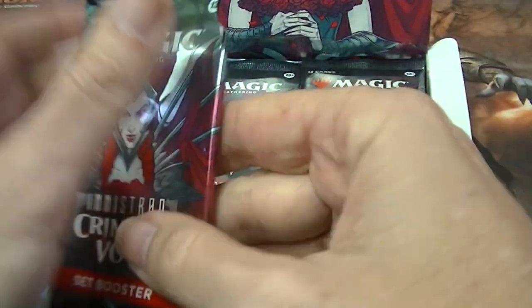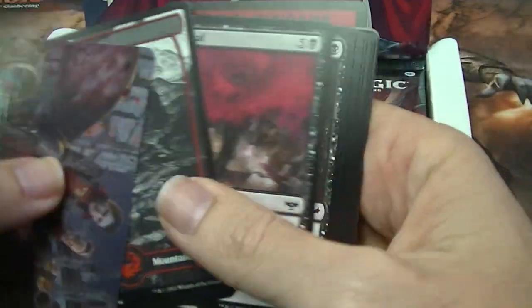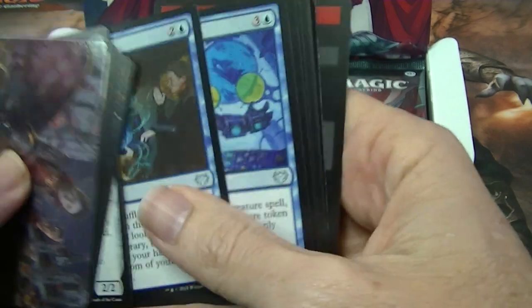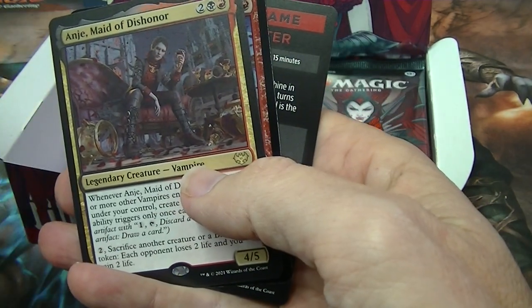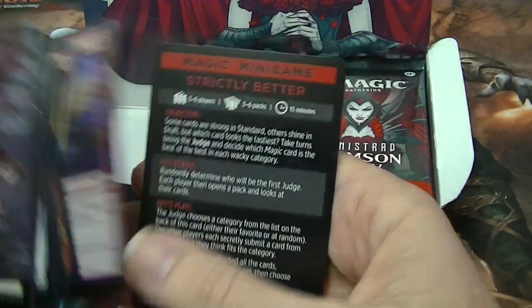Just whack it in the comments and it could be yours. About a third of the way through now. We've got Angie, Maid of Dishonour for your rare, and a foil common.